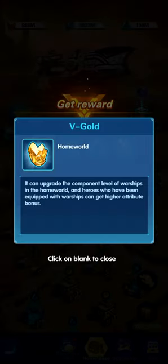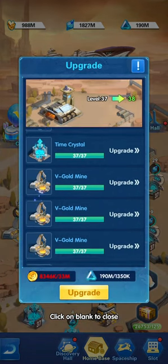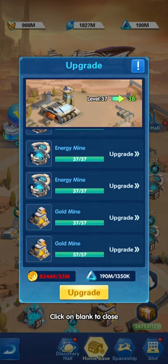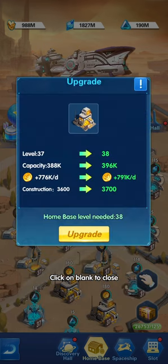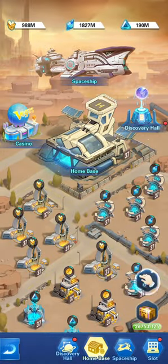The more you upgrade the home base level, the more you can upgrade the small mining facilities, and they will give you more resources. The upgrade goes up to level 50. At the current level 37 it gives you 776k of gold daily, and it can be upgraded further.